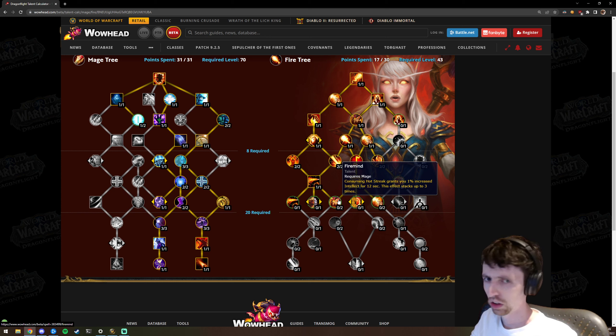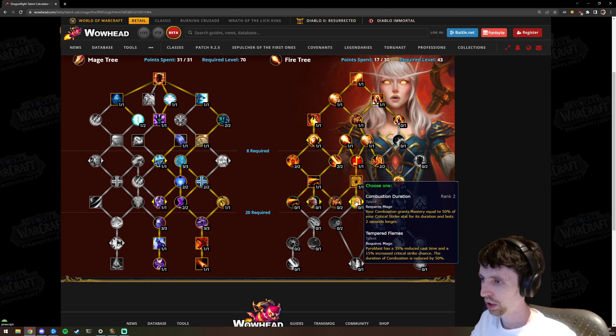Fire Mind — consuming Hot Streaks grants 1% increased intellect. There's a choice node: Combustion Duration, which also makes Combustion grant mastery equal to 50% of your crit, versus Tempered Flames — Pyroblast has a 35% reduced cast time and 15% increased crit chance, but Combustion duration is reduced by 50%. Tempered Flames seems like an attempt to make non-Combustion Fire Mage builds. I generally think talents like this either end up a massive meme or super degenerate.